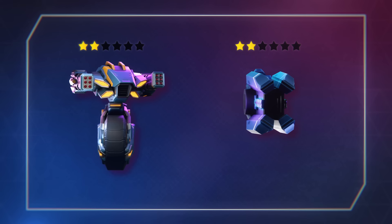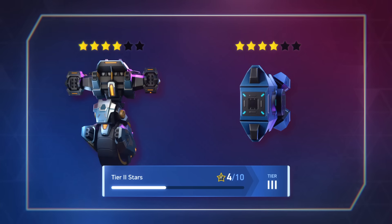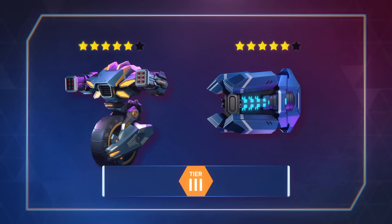So, to earn those stars, you acquire Slingshot at rank 2, Plasma Cannon at rank 2, rank them up 3 times, and there you go. You have 10 stars and tier 3 is unlocked.